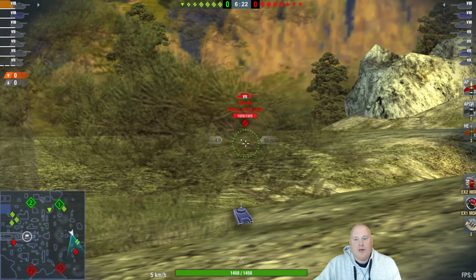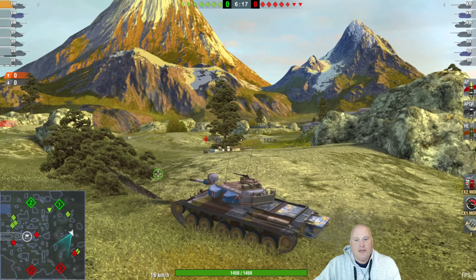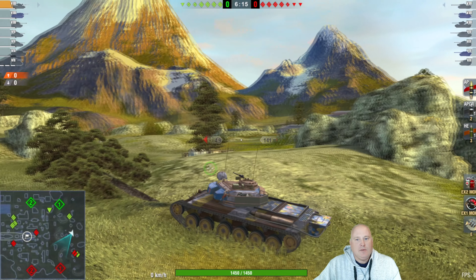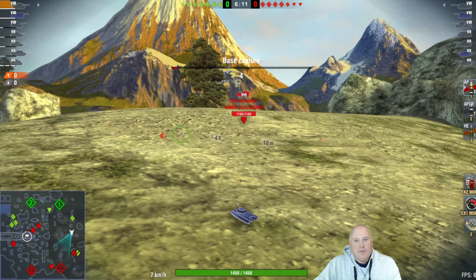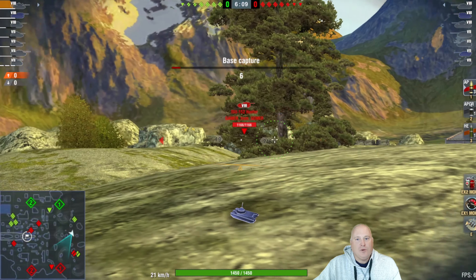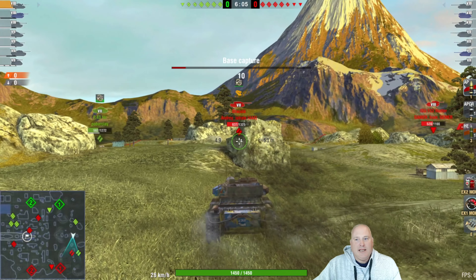He has got some support on his left there with that medium who is just going for it. The rest of his team is primarily up on the ship. The decision is: do you pull forward and risk getting shot by one of those big TDs?